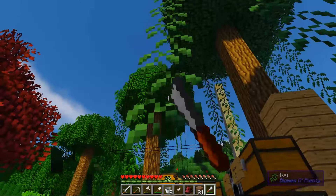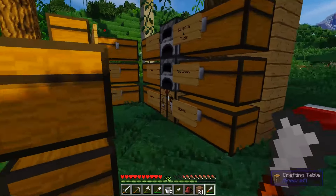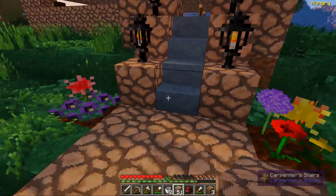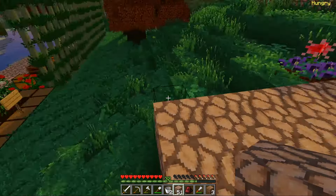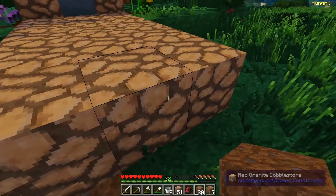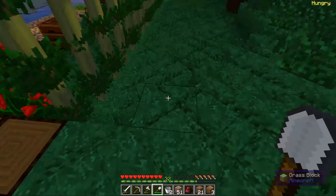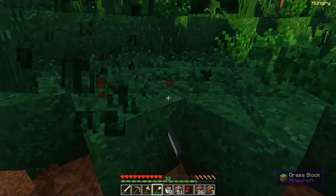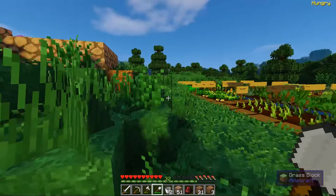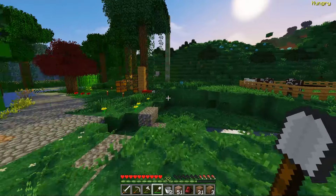I won't do it all on camera because I want to do more interesting stuff. I've got a pillar up here to get rid of those vines but they keep growing down. Look at that — Life in the Woods, that's me! I think what we need to do is make some carpenter stairs in the same material, have it come down here, and then have a little pathway going this way behind the gardening area. That's going to look quite cool.